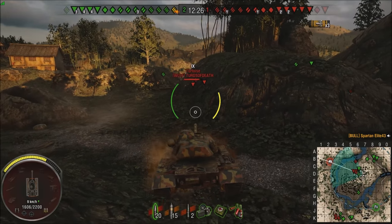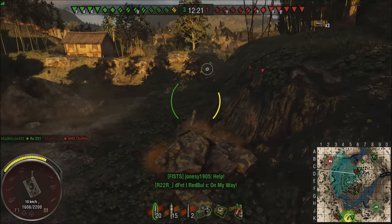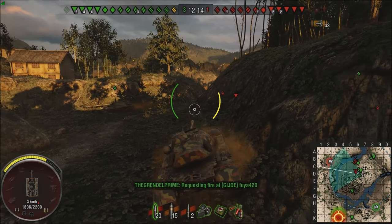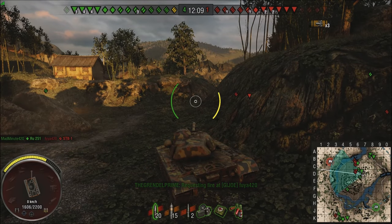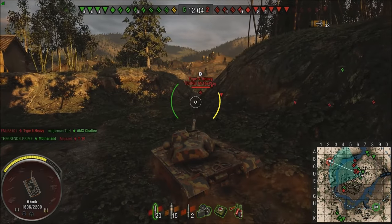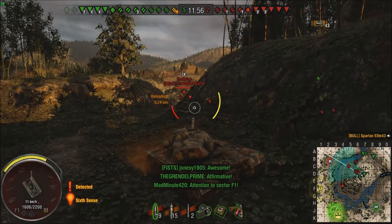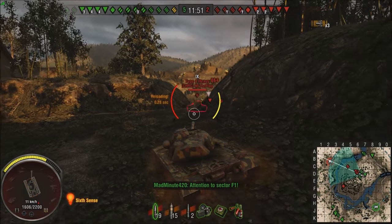I tell the IS-7 to back off, let them come in, and then we can tag-team them. Because right now they're going to be able to get multiple shots on us every time we pull out. But if we let them come up, we can hit them because they can't get all of them in at one time. It semi works. The Tortoise rolls up — I try to shoot his commander's hatch but my shot goes into the dirt. I thought I had a clear shot, apparently I didn't.